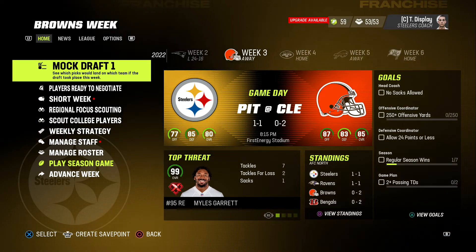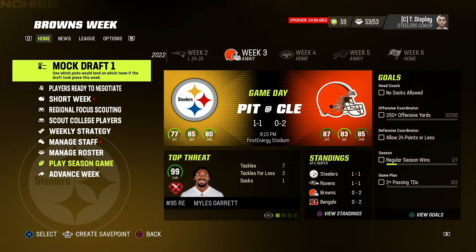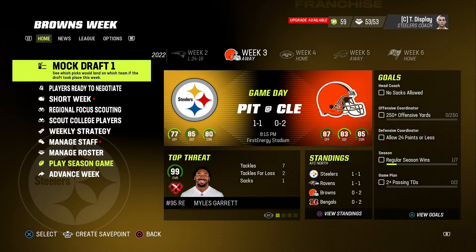I'm a Vikings fan — I just watched Greg Joseph shank a 56-yarder. It was bad. Mock Draft one — that's cool. Alright, we're 1-1. We're about to be 1-2.